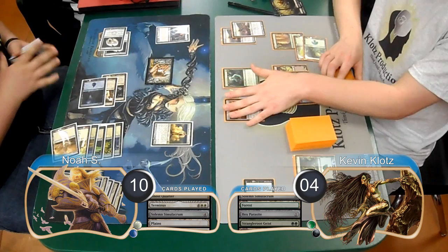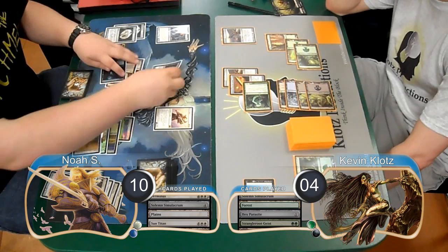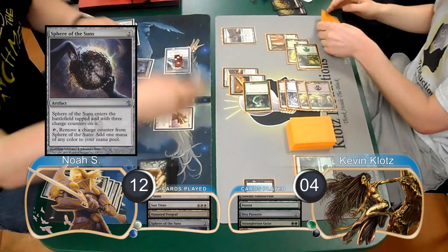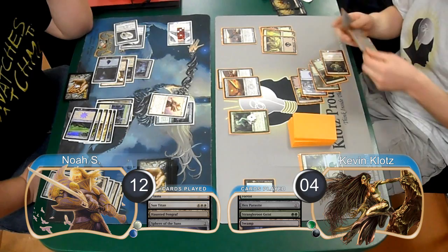He then replayed his Solemn and searched for another Plains. I then played a Strangleroot Geist on my turn, equipped my sword to it, and attacked. Noah just decided to chump block with his Solemn. I then equipped my Mortarpod to my Geist and passed the turn. Noah replayed his Sun Titan on his turn, returning his Fengraf to play. He gained 2 going up to 12 and played a Sphere of the Suns, then equipped his sword to his Titan. I attacked again with my Geist on my turn, so Noah just blocked it. However, before combat damage, I sacrificed the Geist to my Grim Backwoods to draw a card. I didn't find any answer for his Titan, so I went ahead and scooped it up, taking us to game 2.